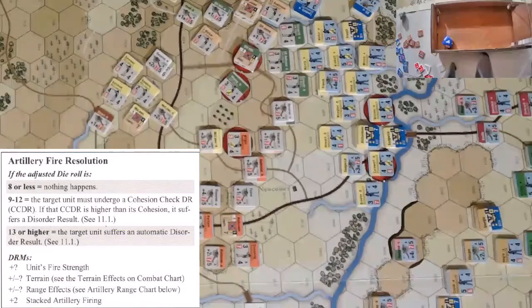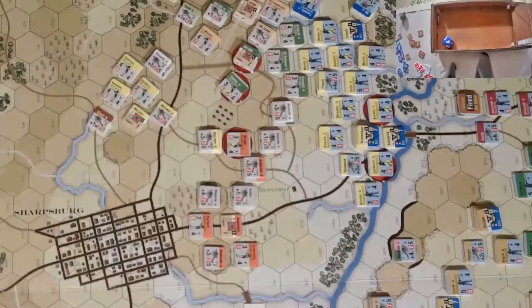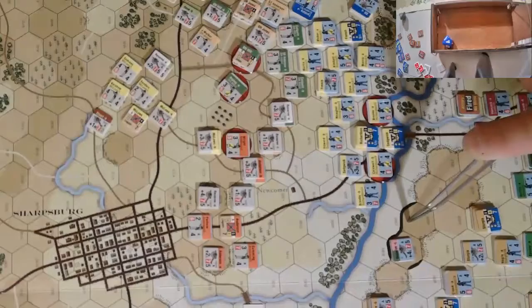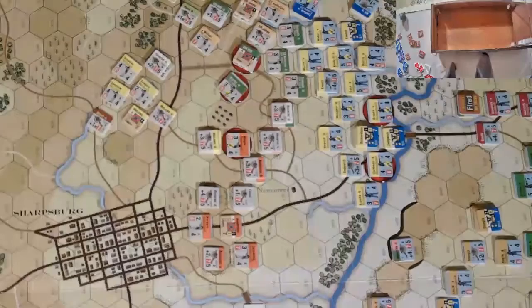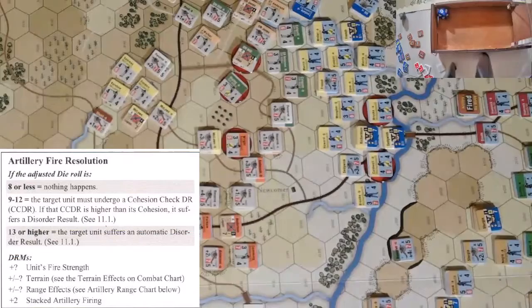Then we move on to Reserve C, which we'll try targeting that same unit. This time it'll be downhill but not plunging, so it'll be a 4 — a 9 with a plus 4 on the dice. Rolls a 0 — that's a miss. So that pretty much does it for Hayes' activation.